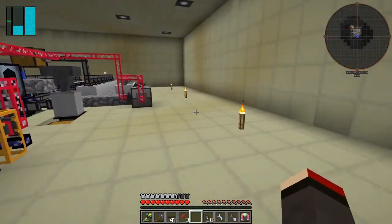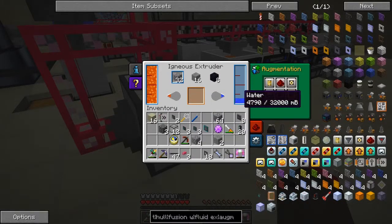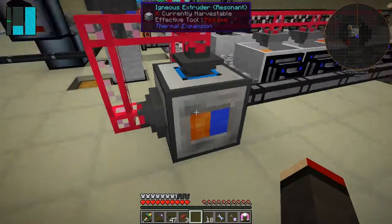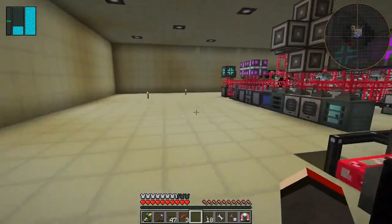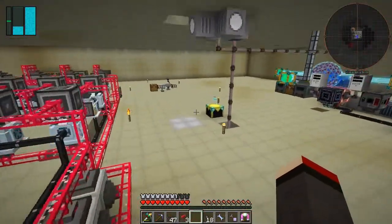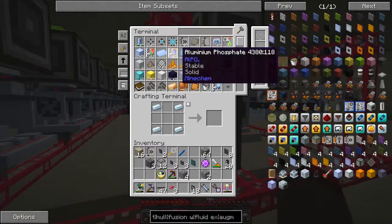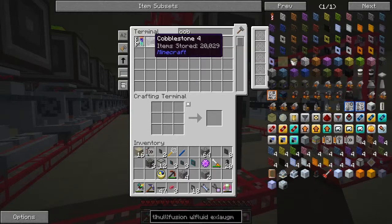The mass cobblestone has all been turned into water, and therefore the cobblestone in here is slowly working. It should be making around 32 - two to eight. Maybe it's not making enough because it's not getting enough water in, but cobblestone should be being made. Let's go and check the system. We've cleared that off, kept the silver ingots - we've got 20,000.